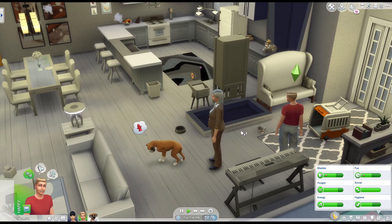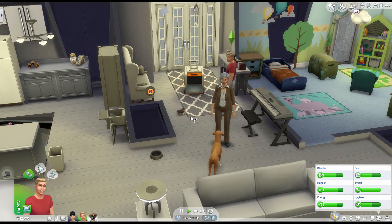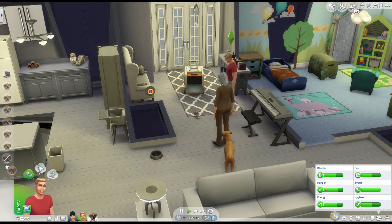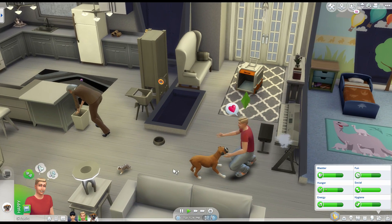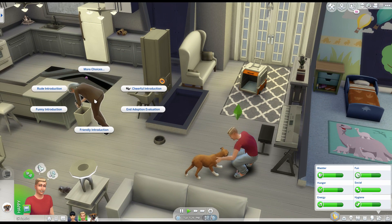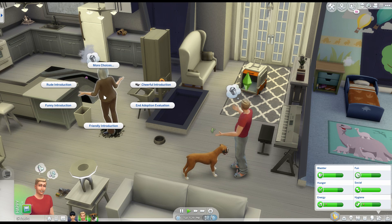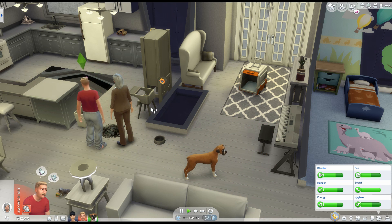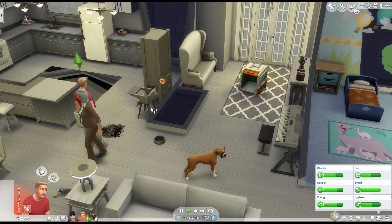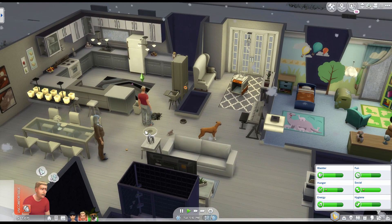Unfortunately, I don't think Emma is the type of puppers I want to have — she seems very high maintenance and we're about to have a kid. We're going to end the adoption evaluation. I'm sure Emma will get adopted by someone else — she's adorable but she's not the right fit for our family. That's just to show you what the adoption process looks like when you get a cat or a dog.